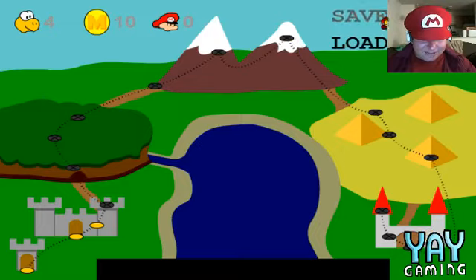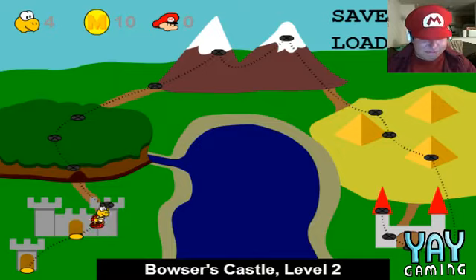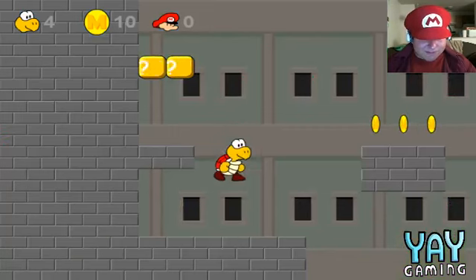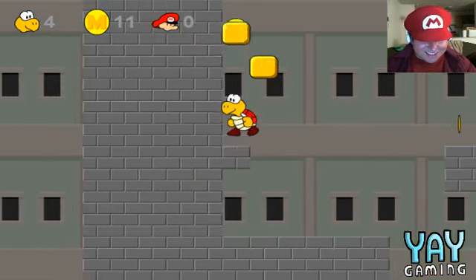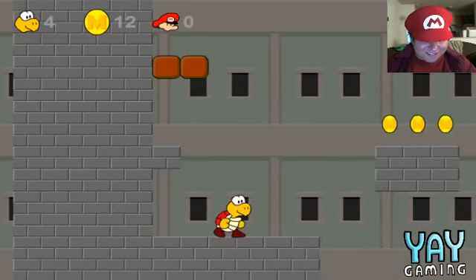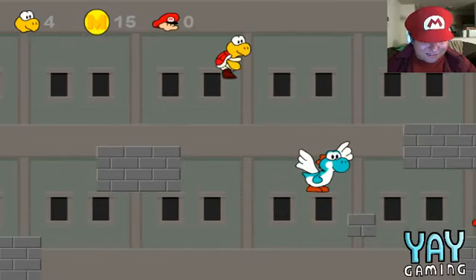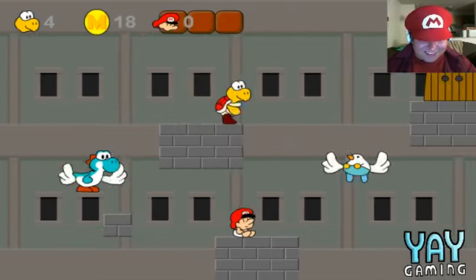Save. Game saved. Level two. Oh no, I want that block. Oh god, I didn't see that block — wow, that really just fucked me up.